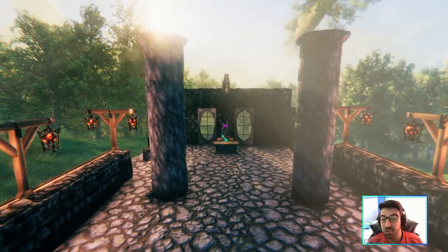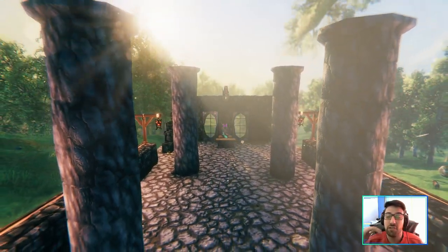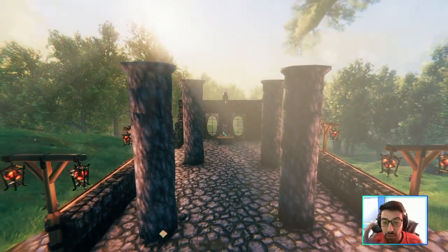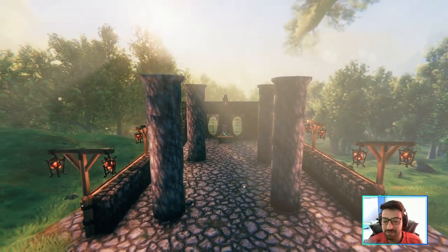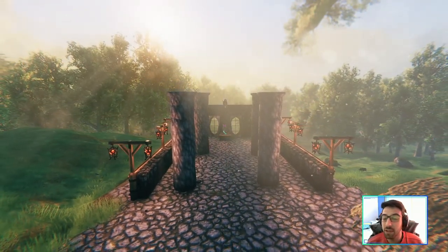Now we've got these huge stone pillars, and they look amazing. If you combine them with an arch, I think you can create something so cool. They are really, really cool — it's insane how people can come up with stuff like this.